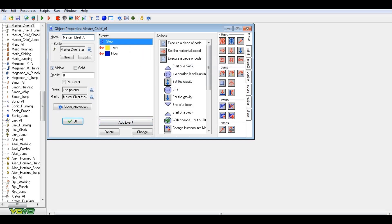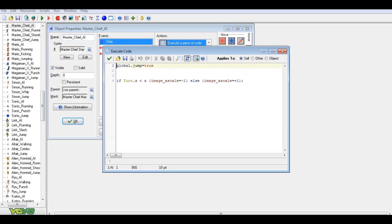You're definitely going to want to pick the step event. The step event allows things to happen in order — you could pick any of these things in a random order, but these things will happen in order in the step event, which is good for AI. So, in the step event: global.jump equals true. Basically, whatever the AI jumps with, he's going to jump by himself every time — there won't be a time he can't jump unless you add an if/or/and statement.